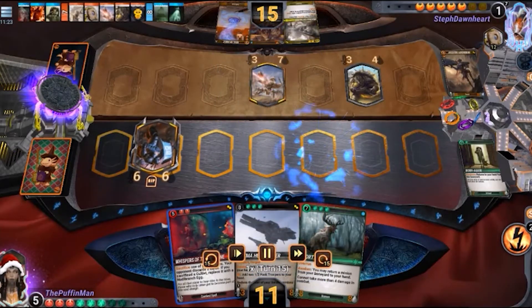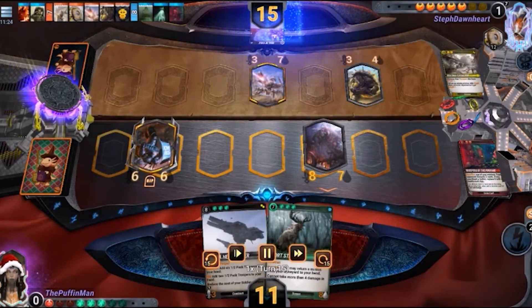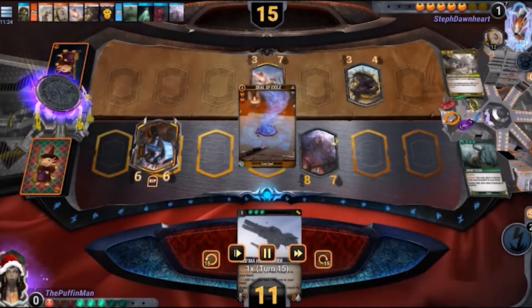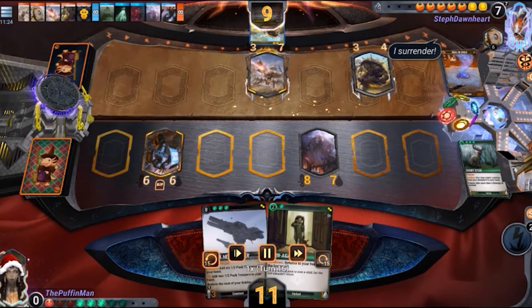Now grabbing top spot for January is the Puffin man with a brutal discard combo here — playing Hope, British Necromatic, then playing Whispers of Profane to make your opponent discard 2 cards into Scylla, which then forced them to discard another card. Getting rid of their opponent's hand and having a 6-6 and an 8-7 on the board, there are worse places they could be.